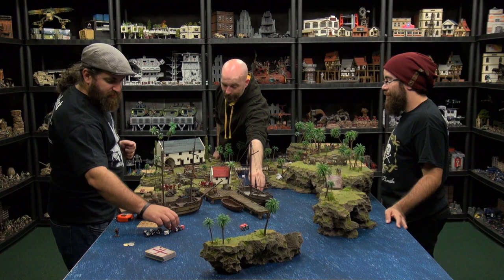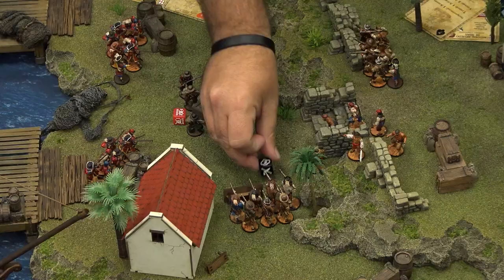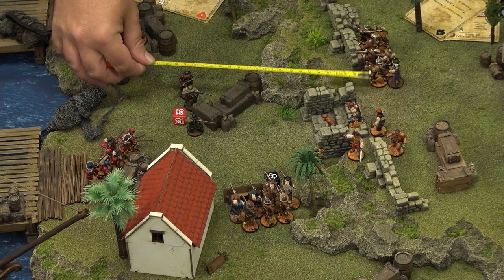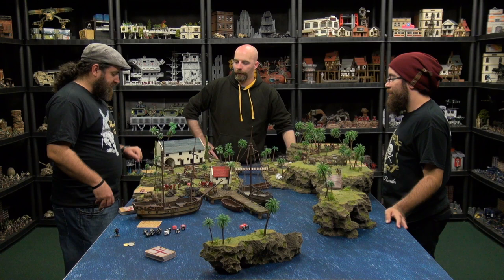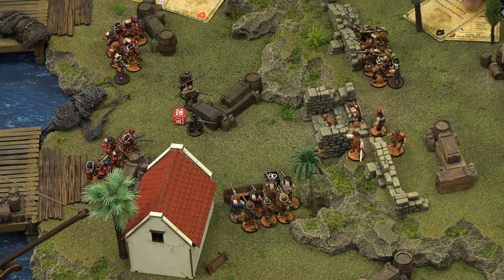Normally these guys are going to want to charge, and normally this rough terrain would slow me down. But it's just about just over seven inches away. Since he has the scout special rule on his own unit, I'm going to be able to do that by using one command point on this unit and then the one action the card gives me to go ahead and charge into combat. So we're taking advantage of several of the commander's rules here.